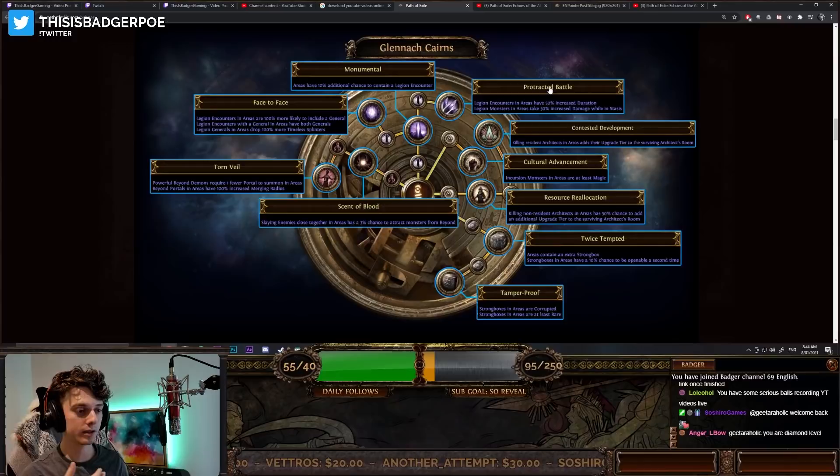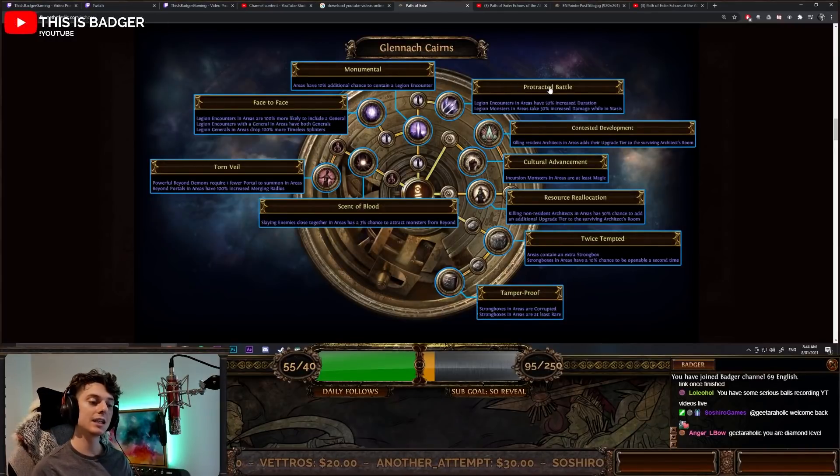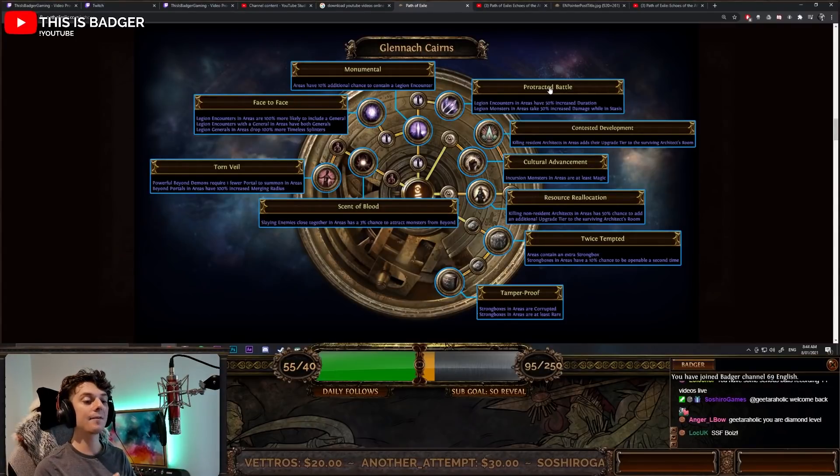The last notable here is Protracted Battle: legion encounters have 50% increased duration, giving you more time to clear everything, and they take 50% increased damage while in stasis. If you find that your build is struggling with clear, this one is going to be absolutely insane for you.